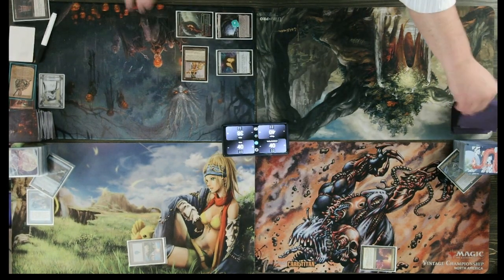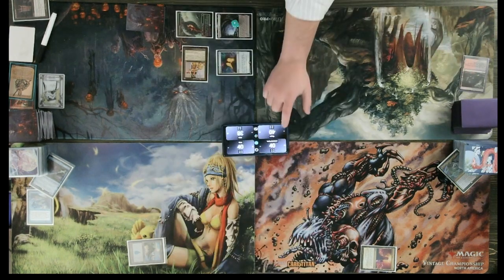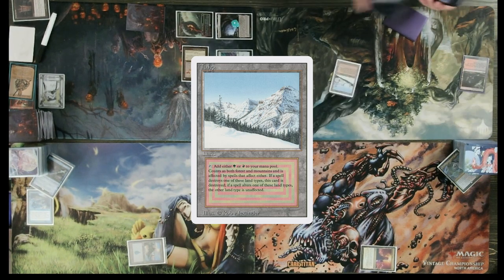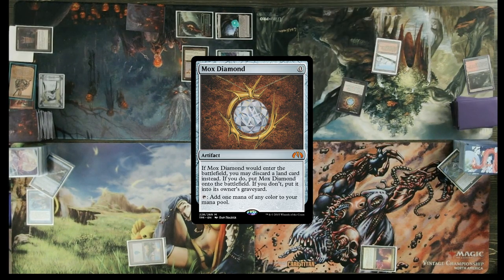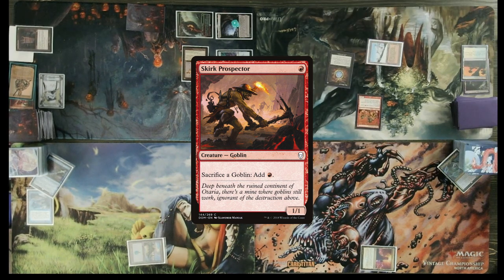So that was a turn one attempt — I love it. Draw. Bloodstained Mire, crack it, lose a life, fetch Taiga. I will cast Mox Diamond, pitch Grim Monolith? One red mana, cast a Skirk Prospector. Pass.